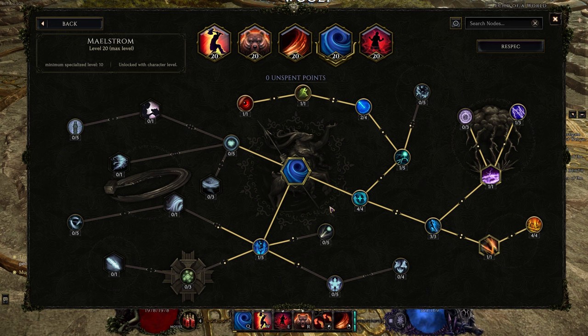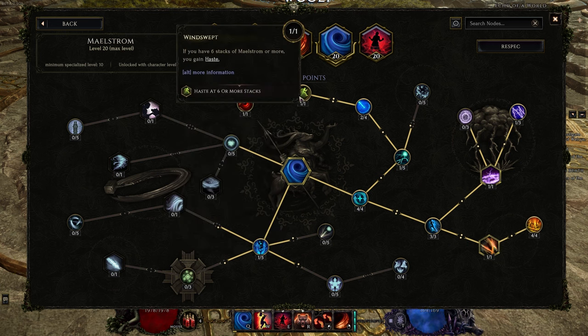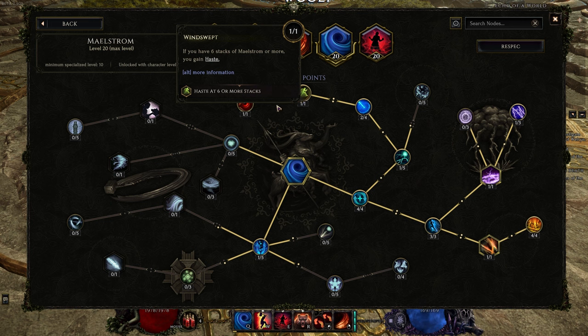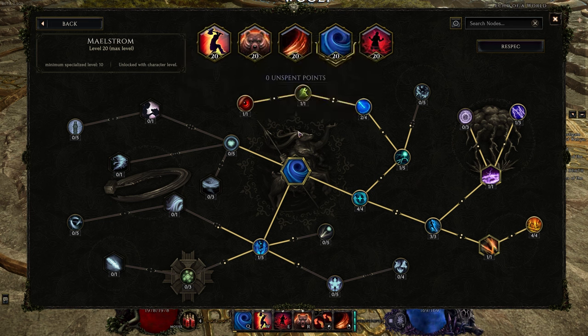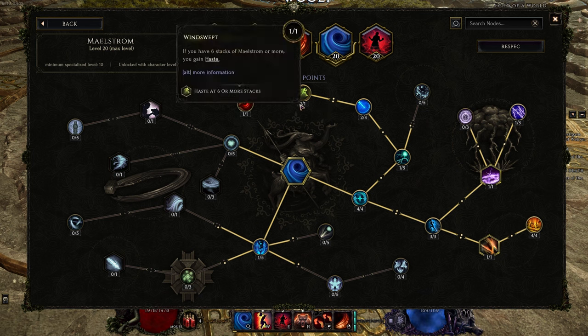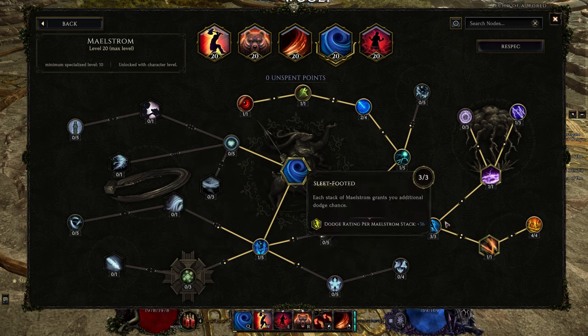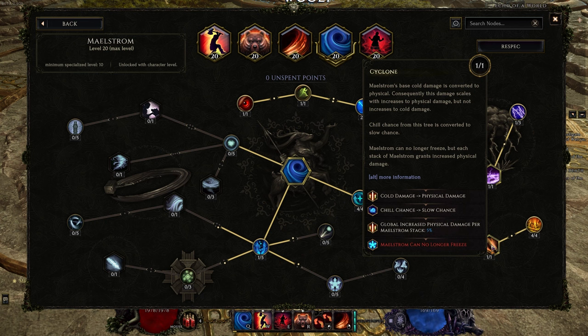Next we'll look at the Maelstrom Tree. We're passing this way to get Wind Fury and Wind Swept - when you've got six stacks of Maelstrom or more, you gain Haste and Frenzy, which gives us Move Speed from Haste and Attack Speed from Frenzy. For a melee Swipe build, the Attack Speed is very, very important. We're also taking a single point in Chill for a bit of Chill Chance. Then passing down to Cyclone, where that Chill Chance gets converted to Slow, and your Cold Damage from Maelstrom gets converted into Physical. You also get Global Increased Physical per Maelstrom Stack. It can no longer Freeze, but we don't care about that - the Slow is huge, and the Physical Damage per Maelstrom Stack is huge.